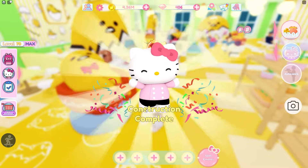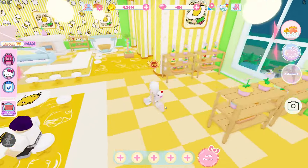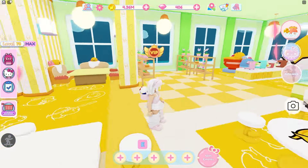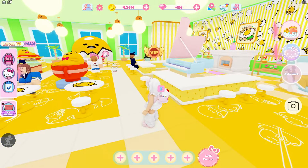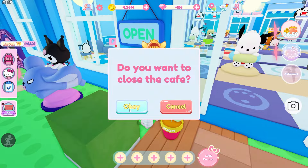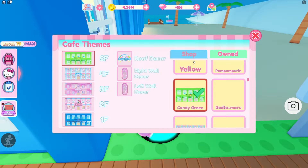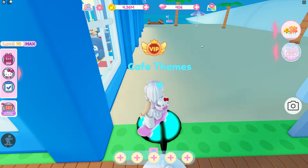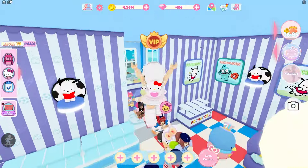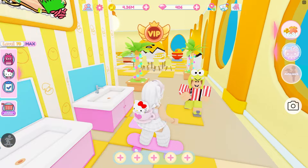Oh my gosh, I love the Gudetama floor — it is so cute! I'm gonna go switch the cafe theme. I think the green's kind of cool but I think the Gudetama theme will be best. So shut down the cafe, change the theme, and let's do a little tour of that floor. It definitely needs the Gudetama theme — it's gonna look best with that theme.